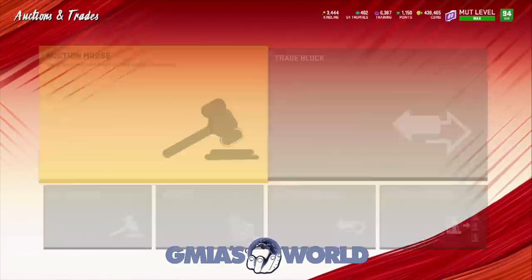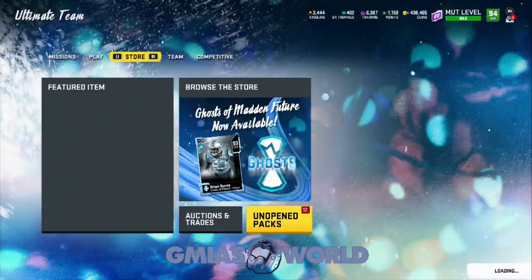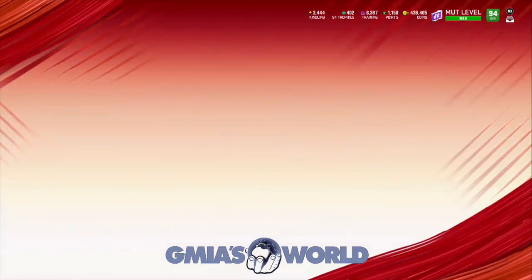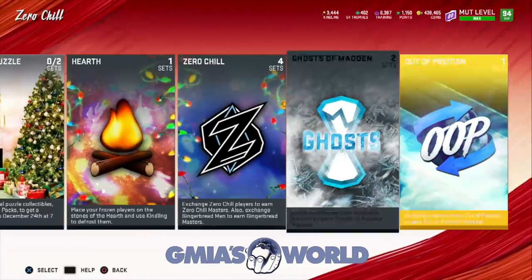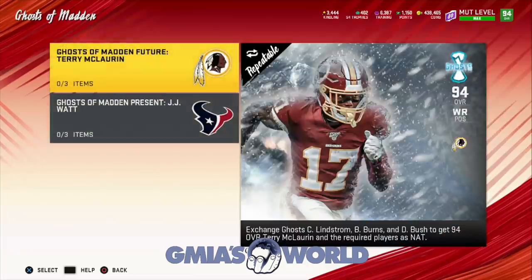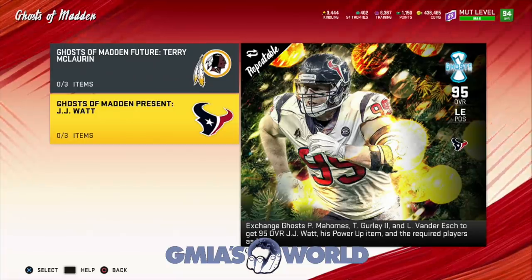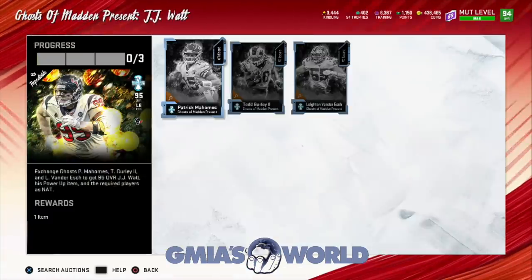Let's go check out the out-of-position players in a second. But I just want to make sure, before we continue with the sets, that you do get something back out of that set. Because there were some people saying that in other sets, you didn't get some cards back as NAT. The required players — yeah, you get the required players as NAT. So that's good. You do get them back. So you can spend whatever it is — 200, 400, 600, whatever — get them back as NAT and then do whatever you want.